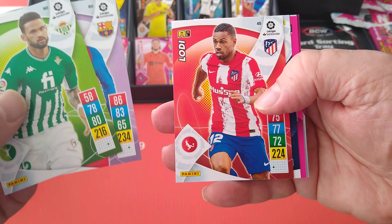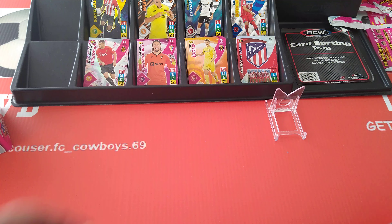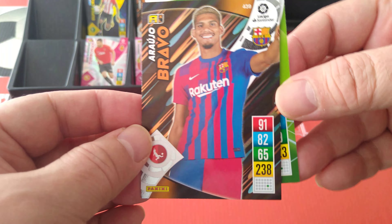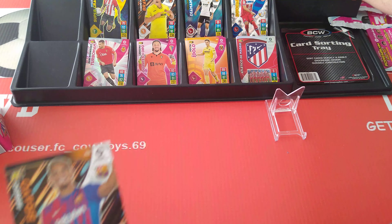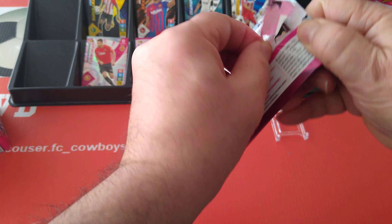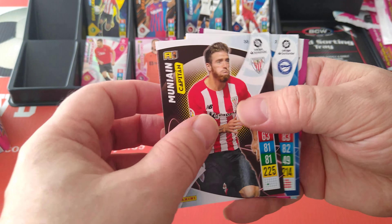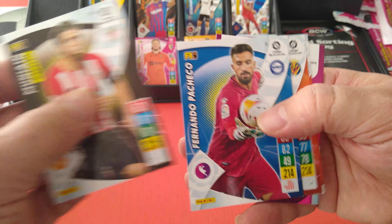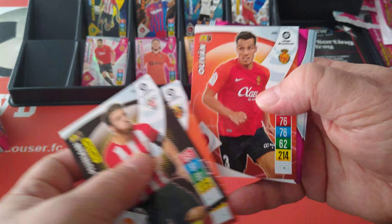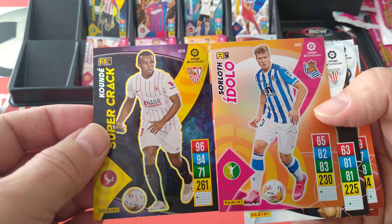Piqué, Lodi, all the base cards, Bellerín. Special card — Bravo, Araujo. We've got three of those already. Munyaín captain, Pacheco. Supercrack Koundé, and Idolos Serlof.